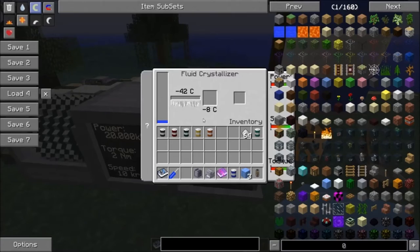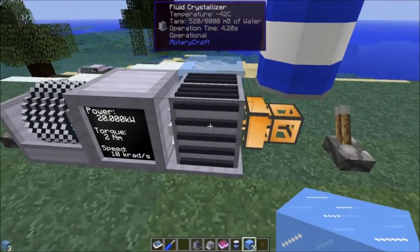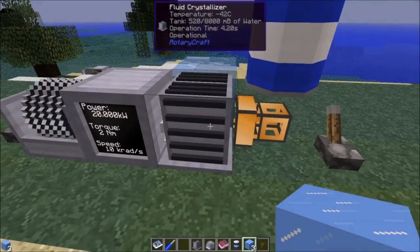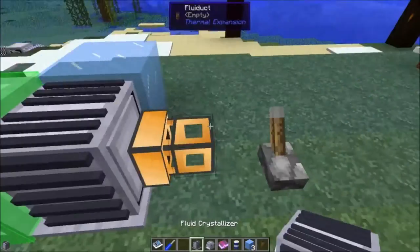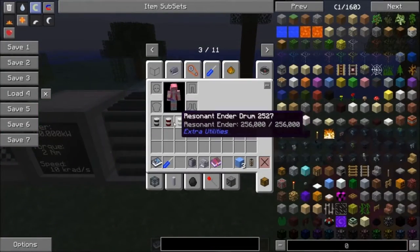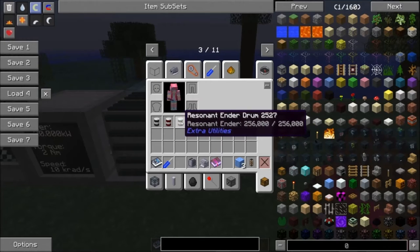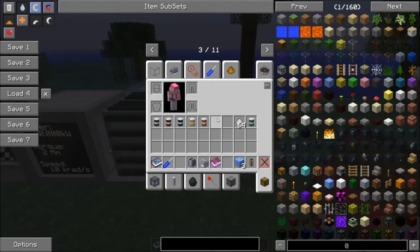Not necessarily strictly needed here because I haven't needed to do it, but if you're in a biome that's not already minus 15, you may indeed need to do that. These are all of the liquids that I have managed to get working with the fluid crystallizer: liquefacted coal, destabilized redstone, resonant ender, energized glowstone, lava, and water.